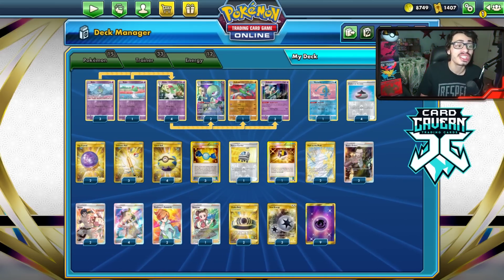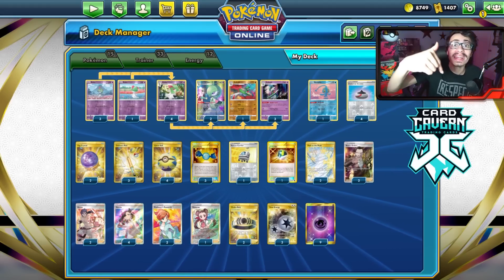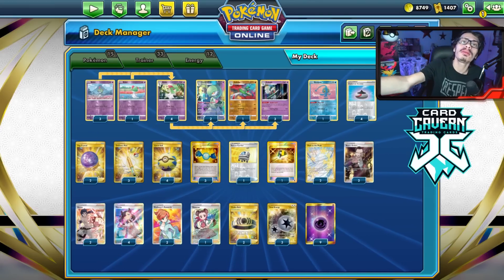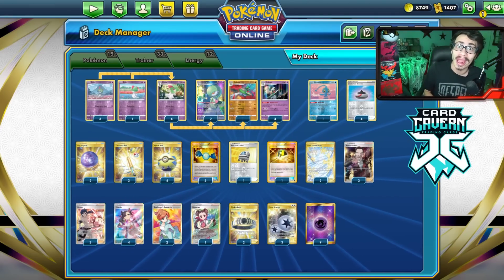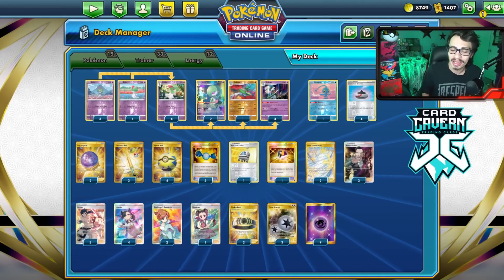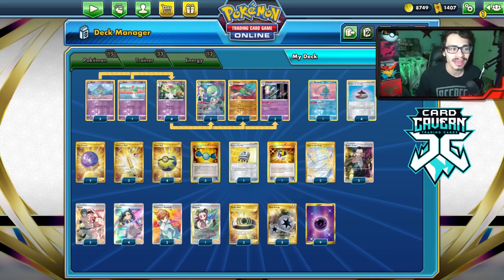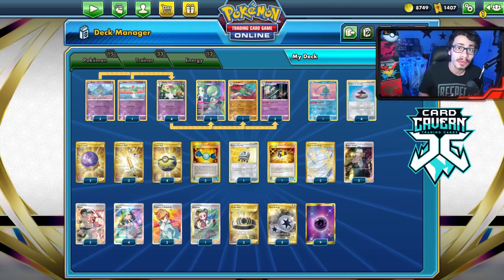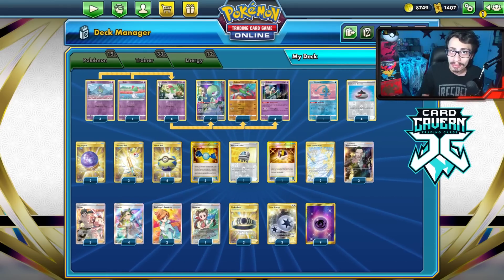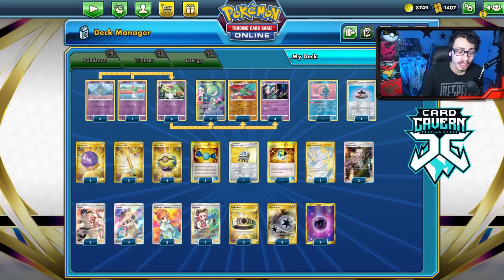That'll be the video on my Gardevoir Gallade deck. If y'all enjoyed the video, leave a like and subscribe — it'll help me on the road to 29,000 subs, and I want to try to hit that before NEIC. We're on the road to 30K, so it'd be greatly appreciated. Use code LDF at Card Cabin for Astral Radiance codes. Check out Shuffle Squad, my Twitch, Twitter, and Discord down below. I'll catch y'all later — bye-bye.